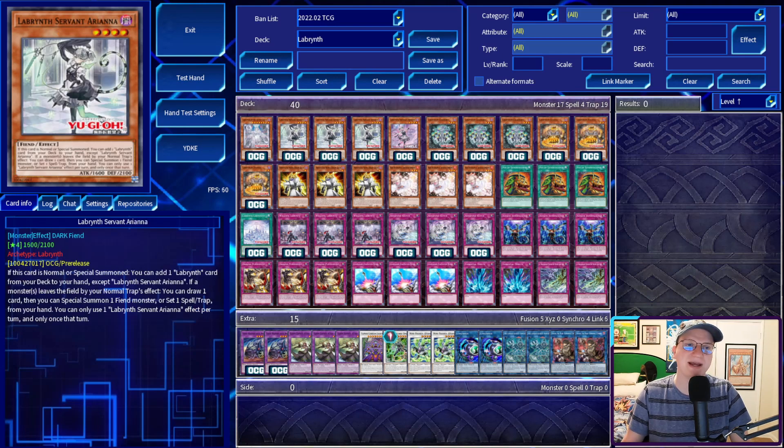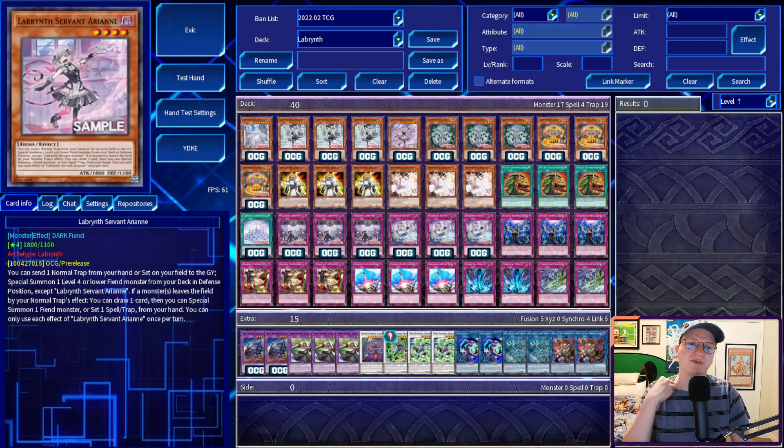And if a monster leaves the field by your normal trap's effect, you can destroy a card your opponent controls, or a random card in their hand. Next up, we've got the rest of the maids. Three copies of Ariana, the good one. If she's normal or special summoned, you can add a Labyrinth from your deck to your hand. And if a monster leaves the field by your normal trap's effect, you can draw a card, then special summon a fiend monster, or set a spell trap from your hand. We are playing one copy of Labyrinth Servant Ariane, though realistically we could play zero. You can send a normal trap from your hand or set on your field to the graveyard, special summon a level 4 or lower fiend from your deck in defense position. And if a monster leaves the field by your normal trap's effect, you can draw a card, then special summon a fiend monster, or set a spell trap from your hand.